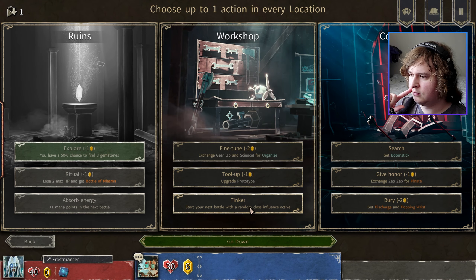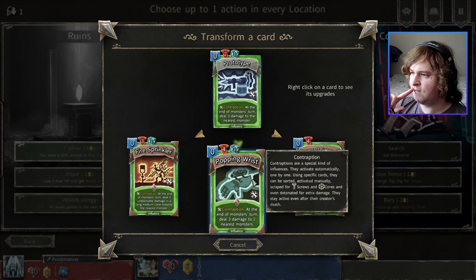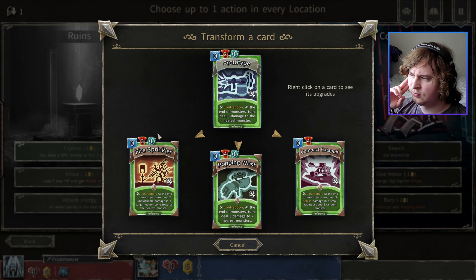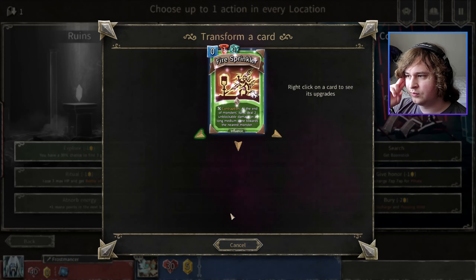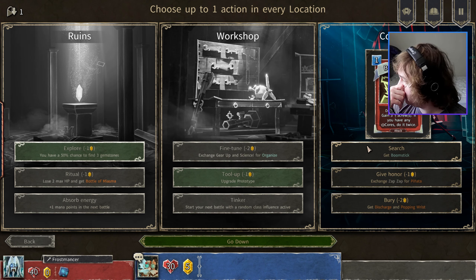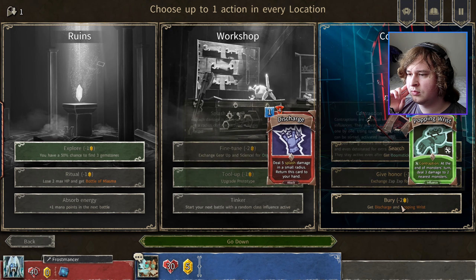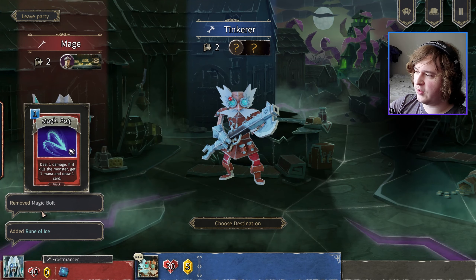I'll tool up. This one requires four screws — that's quite a lot. Two nearest monsters. I want to do fire sprinkler — I didn't read that before. Actually, I think I'll just get boomstick. Magic — why not? Time to go down. Got rune of ice — perfect, we love to see it. And magic bolt. Oh, remove magic bolt. Shielded skeleton, skeleton warrior. I don't need to heal myself — maybe I'll just try to remove some cards.